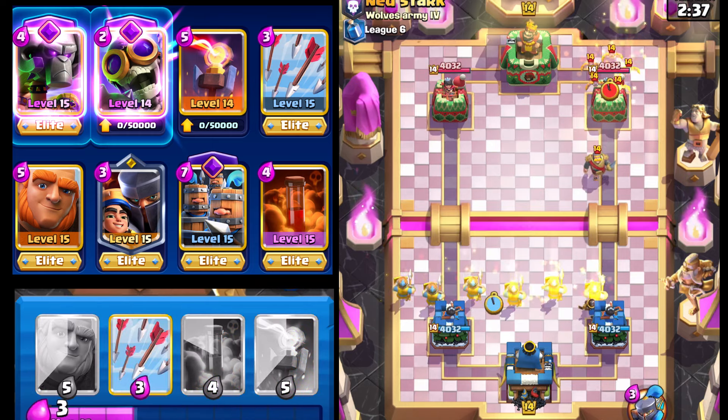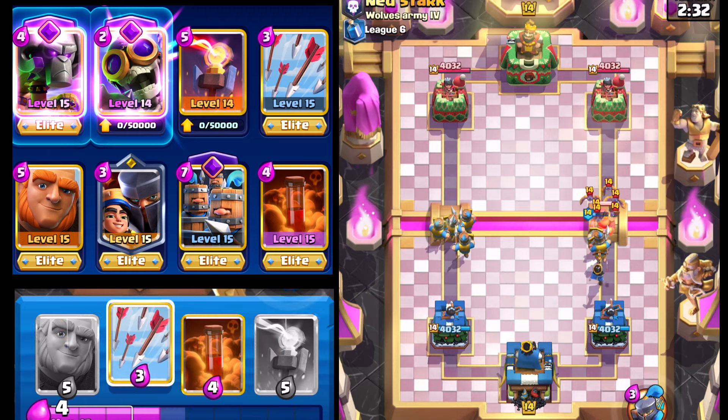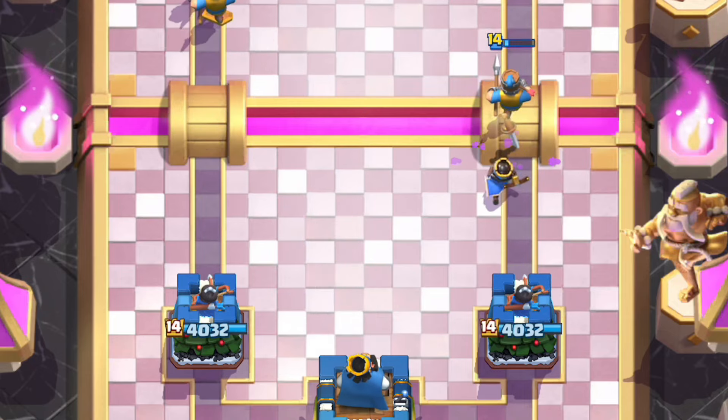I still think Recruits are really, really solid, even though they're not evolved — just their split lane capability I think is top notch. So we're going to Arrows down the Firecracker and hopefully be able to force some pressure out on that left side, see if we can force something out.